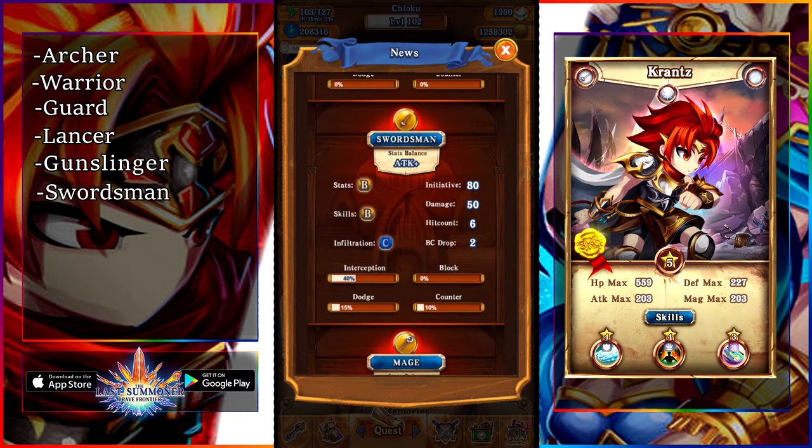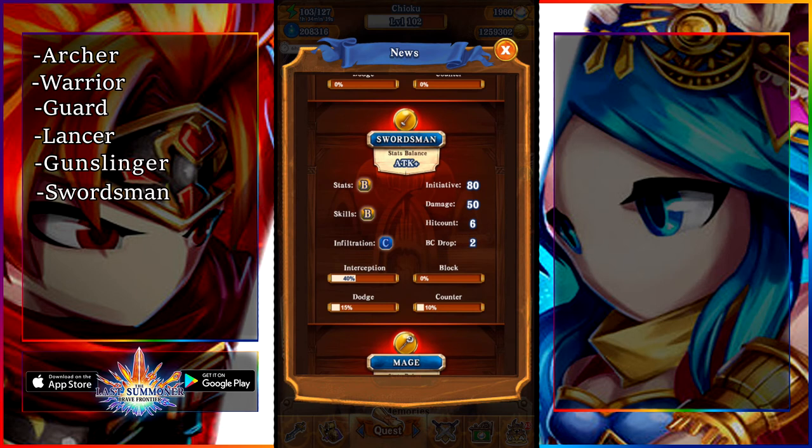Next up is the swordsmen. Honestly, I think the swordsmen is one of the best classes in the game right now. They have incredible initiative, more than one BC drop, pretty decent interception, a very good dodge rate, and a pretty okay counter rate. The fact that they have all three of those things and they're all average — I'd say that's really good. On top of that, the swordsmen units in the game right now are really good, including units like Krantz, Balder, and Shion. These units are exceptional. Swordsmen is right now one of the best classes in the game, and you will find them a lot in Arena.